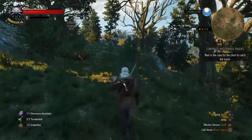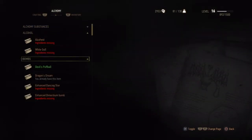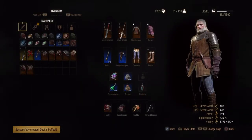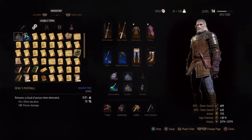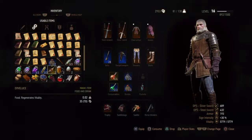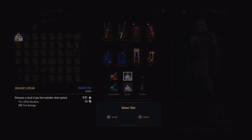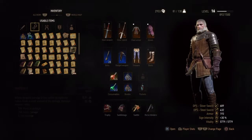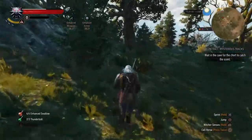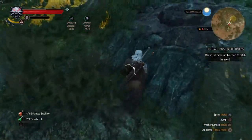Before any battle, always get your weapons and armor buffed — it makes the battle way easier. You'll also want to check the bestiary, which is the glossary on the left-hand side. It tells you the weaknesses of the monster. I crafted a dragon's puffball because that was the weakness of the monster I'm going up against.